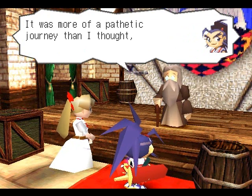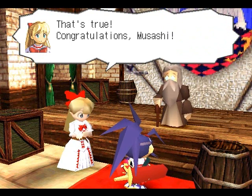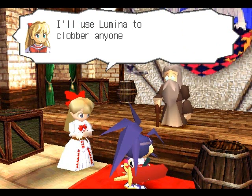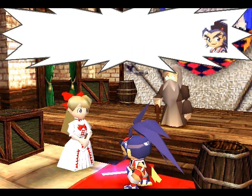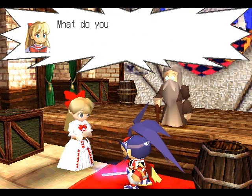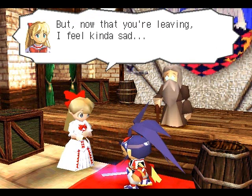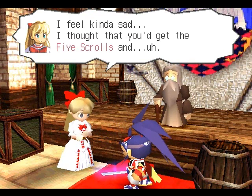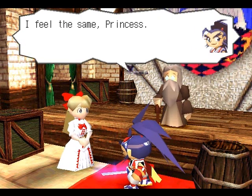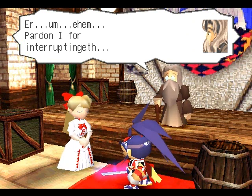It was more of a pathetic journey than I thought, but I can go home now! Congratulations, Musashi! Oh, but leave Lumina, okay? I'll use Lumina to clobber anyone who tries to kidnap me again! A tomboy like you can handle Lumina! What do you mean, tomboy? Take that back! But now that you're leaving, I feel kinda sad. I thought that you'd get the five scrolls and we were going to be good friends! I feel the same, princess. Pardon I for interrupting you...